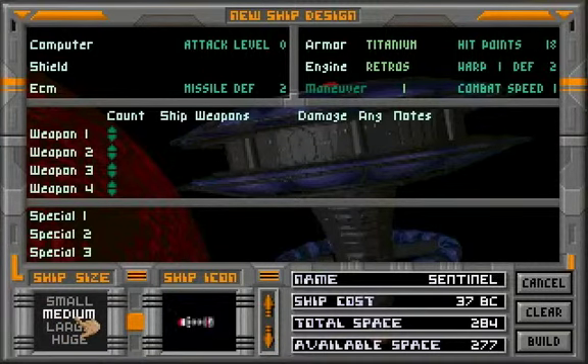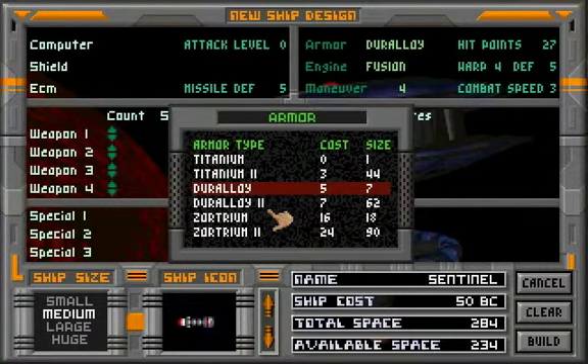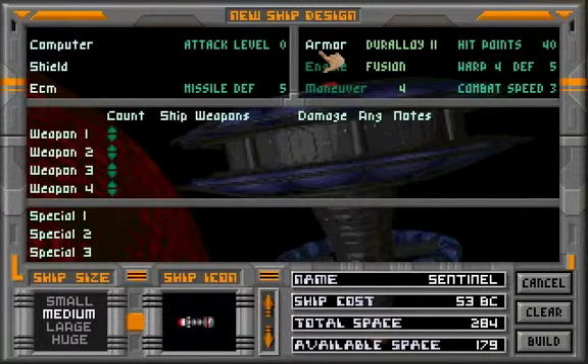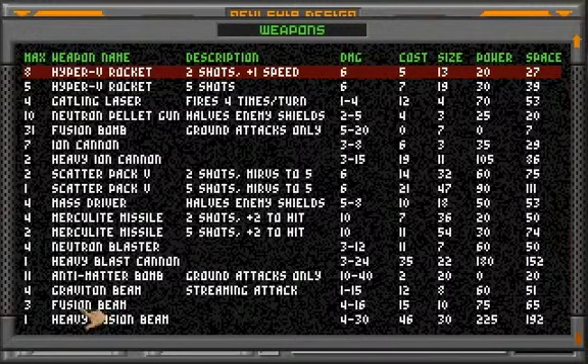Let me clear everything and look at large and medium ships. Not smalls — I have enough smalls already. The patrol ship is pretty much useless against most targets, but we can keep it. So let's see what I can put on a medium. I wanted to have Zortrium, I wanted to have fusion with maneuver. In fact I might go for Duraloi.